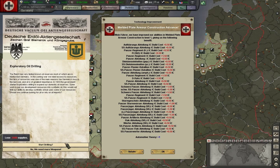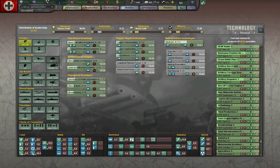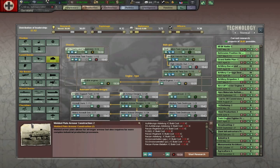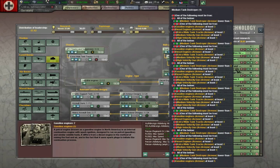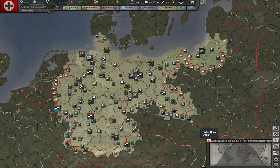Plate armor construction means our tanks will be able to be better. There are a lot of important techs to research here. This is one of those techs that will have effects unlocking other things, so we will start it now even though we're still focusing on building up national tech at this time.